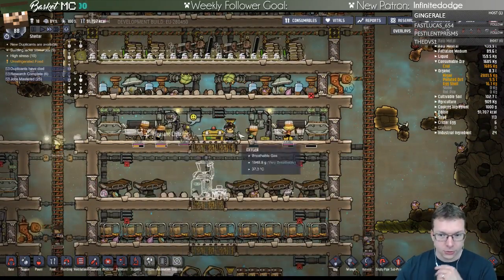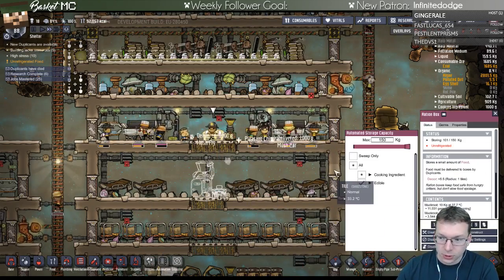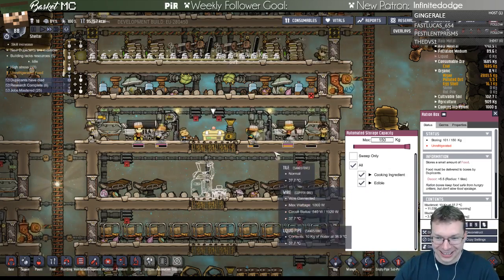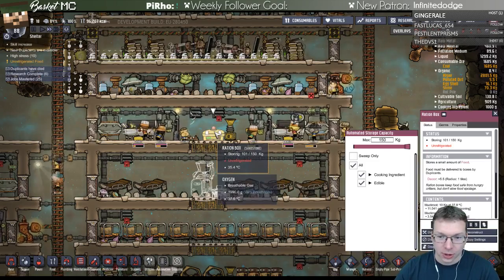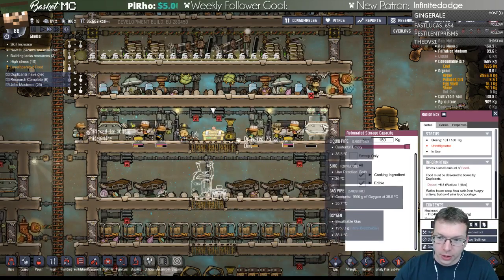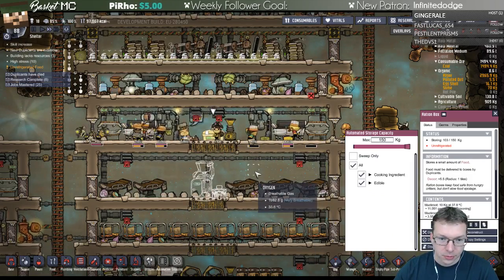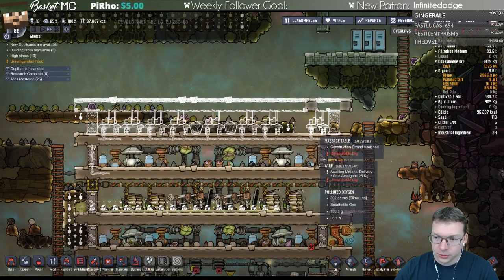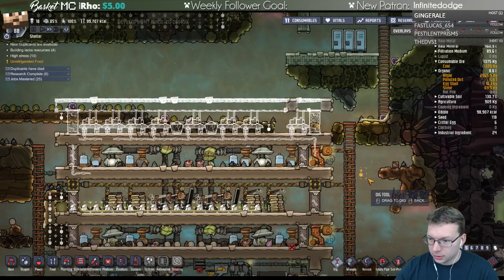I have a food-making floor where I store the food - it's the only place you can get food. To come in you have to wash your hands, and that helps a lot with the immune system stuff. The food is stored here, and eventually it'll be in a fridge once I finish that technology. To get in they have to go through sinks to wash their hands.